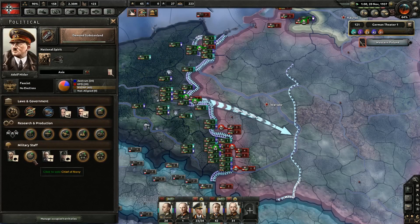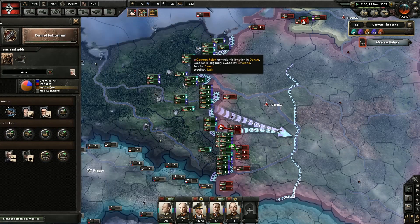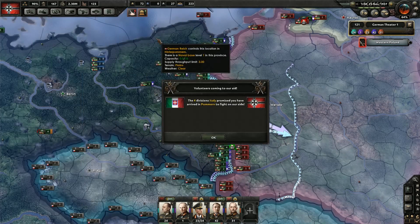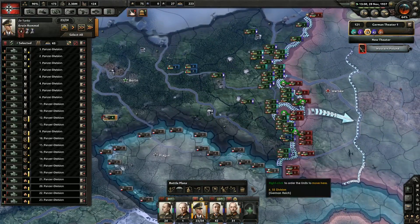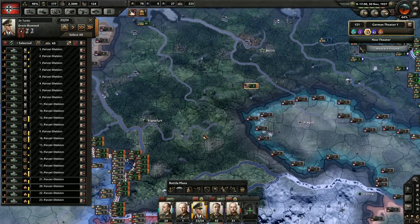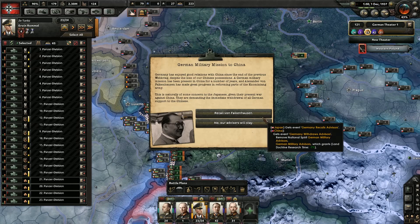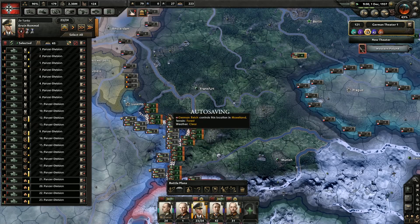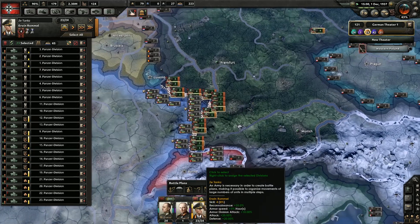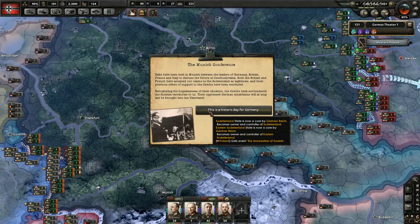We could modify the government yet again but we won't, I don't think. Free trade, extensive conscription — we're just going to let it build up. German military mission to China — we'll recall him. We're going to go a little more historic than we usually do. I usually don't go really historic at all. Historic day for Germany — East Sudetenland State is now a core of Germany, right? Very nice.